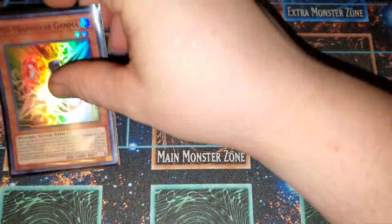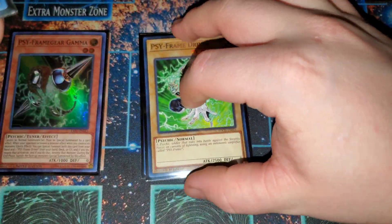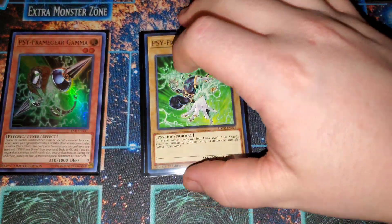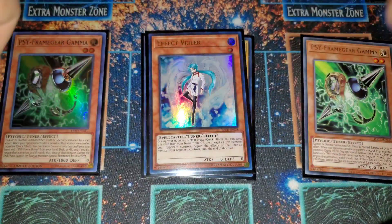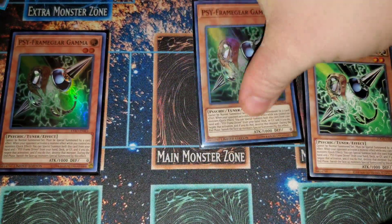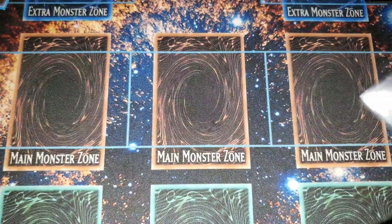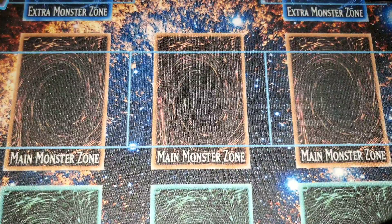For hand traps, the best in the current format: three Ash Blossom and one Ghost Ogre — it just stops anything you really need. And of course one Effect Veiler because you can search it often with Sage. If you already open all the stuff you need, a searchable hand trap is never bad for the deck.